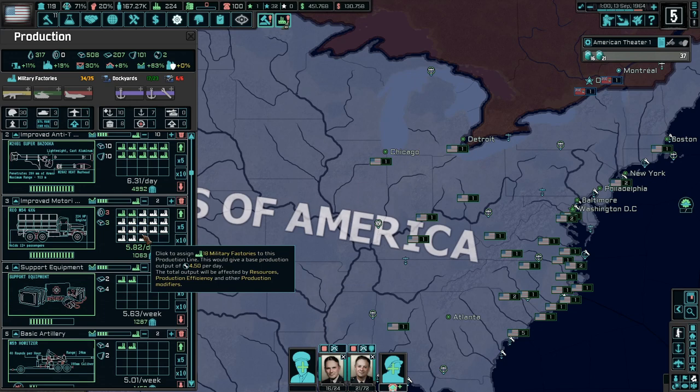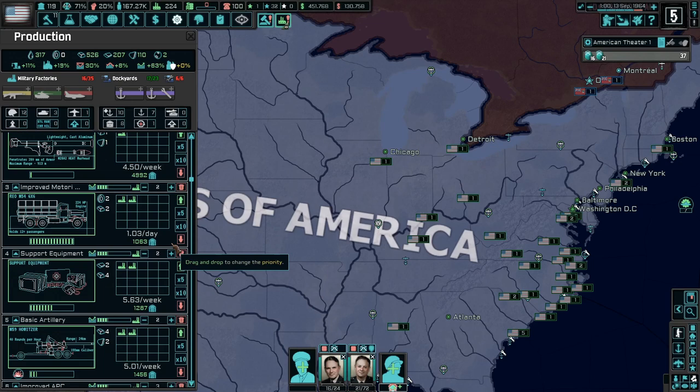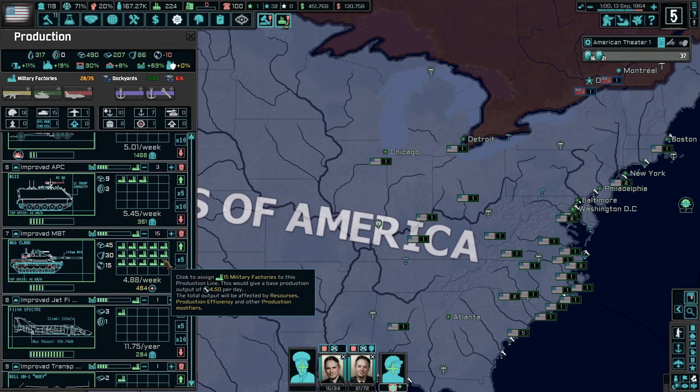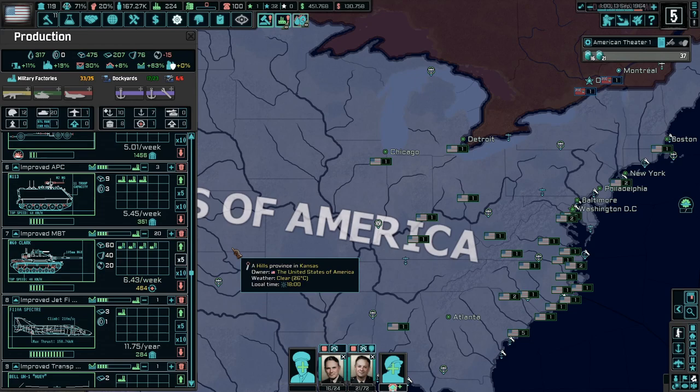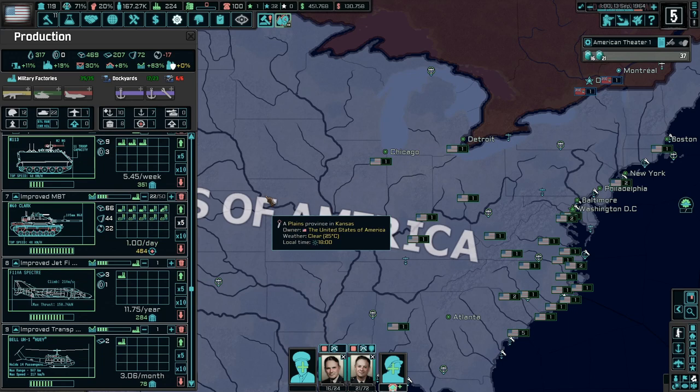I'm looking at our free military factories and thinking about what we need. We've actually stockpiled a lot of infantry equipment so we should slow down on those. We've got a nice stockpile of a lot of things — what we need more of is main battle tanks. Let's go to times five on those. We've got everything else we need at the moment, so we'll just start cranking out main battle tanks for now.